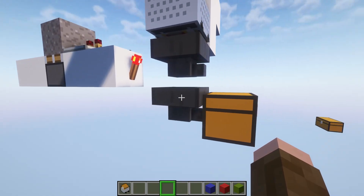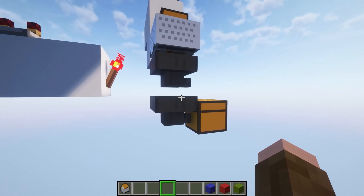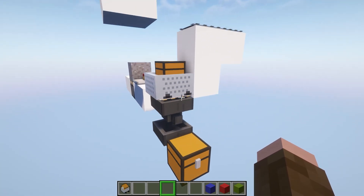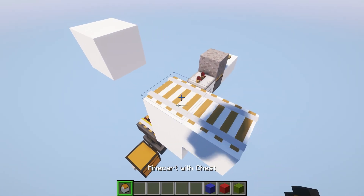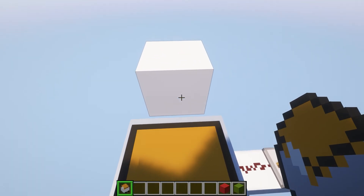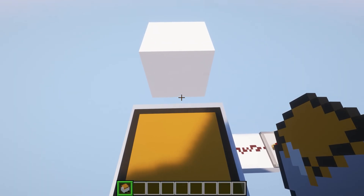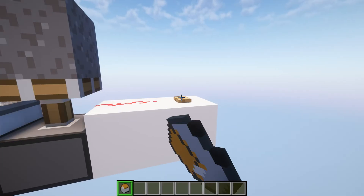I just have to add one extra hopper down below because this is locking so fast it doesn't actually have time to pump the item back through. So we instead put one more hopper below it to just pull that item out of that locked hopper. Let's get rid of that minecart with chest and add three more: one with a piece of blue wool, one with a piece of red wool, one with a piece of green wool. Then let's hit that button and see which item we get out.